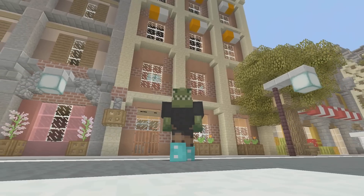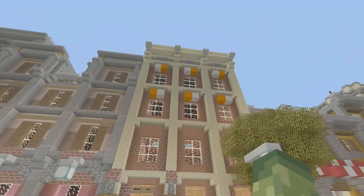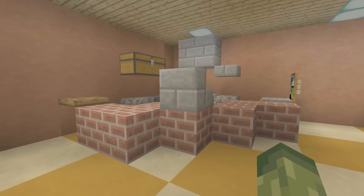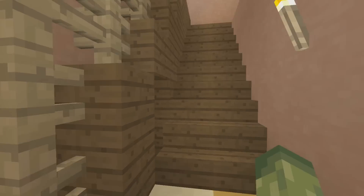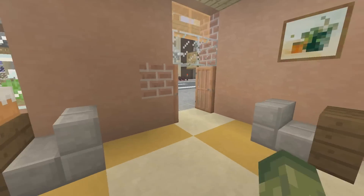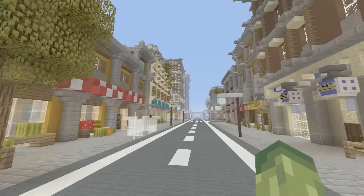We'll start where it all began about a year ago. Episode 1 we built this building - it's called the Hard Rock Cafe and not much has changed since episode 1. Someone took over the business and owns it now, and I've seen a lot of you guys recreate this building in your own worlds, which is always awesome.